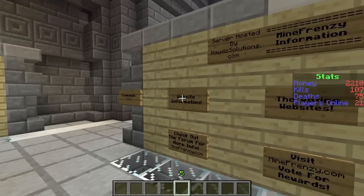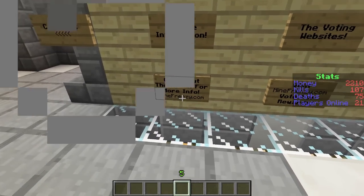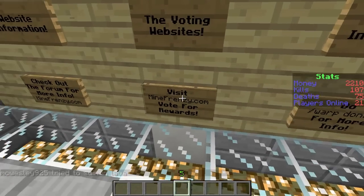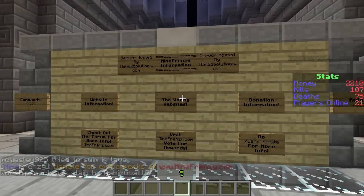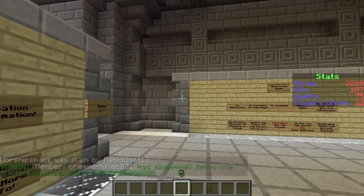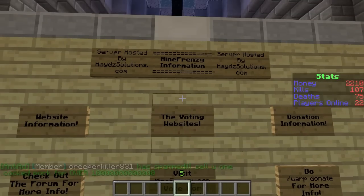Over here — website information. Yep, we know to check out the website; I'd highly suggest doing that. The voting websites — you go to mindfrenzy.com, click the vote tab, and you'll be able to start voting for in-game money. That's an extremely good way to get some easy money when you first join the server — just go to the website and vote a couple times.